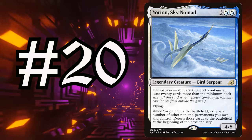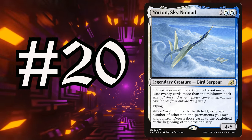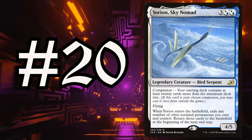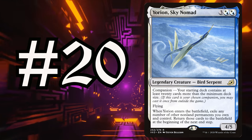Number 20 is Yorion, Sky Nomad — take that into consideration, this is number 20. It's a 4/5 flyer with Companion, but the Companion isn't relevant because you can't companion it in Commander. When it enters the battlefield, exile any number of non-land permanents you control and own, and they return at the beginning of the next end step. Yorion wasn't on our original top ten; we slept on it because you can't companion it. We've changed opinions on things, and there are more cards on this list that weren't on our original lists.